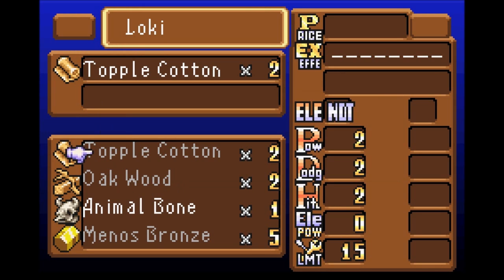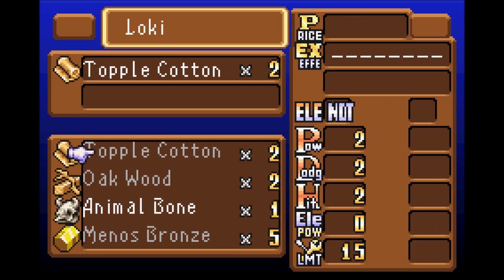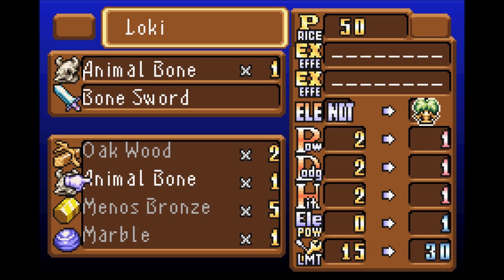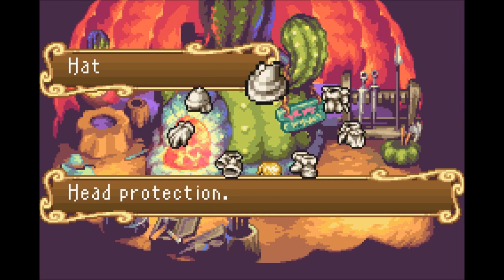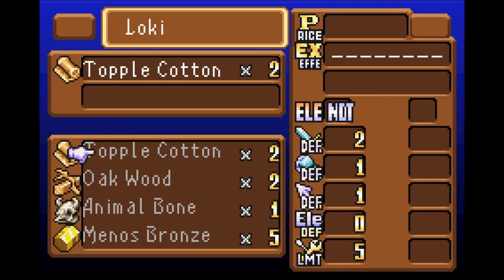You can't make a cotton sword no matter how hard you try. You can make an animal bone for a bone sword, which is not very good at all. The one on the left is what we have equipped, I believe. It can be good in the long term because it has a higher limit, but I'm not going to be using that just yet. So that's forging — we'll go over that more a little later when it's more relevant.